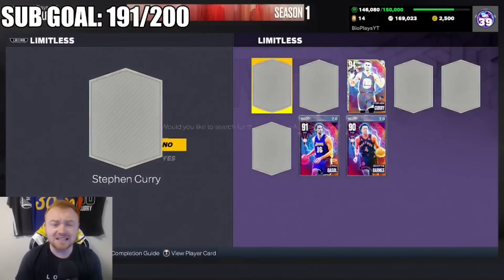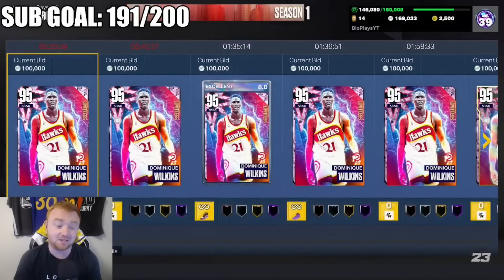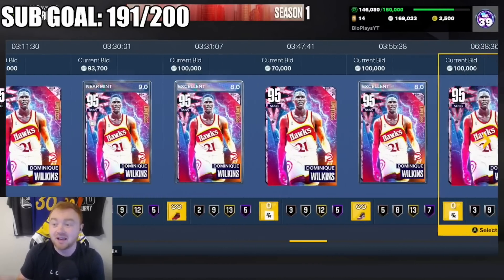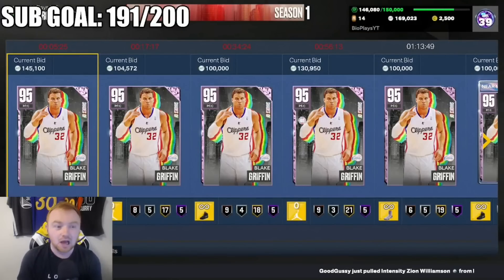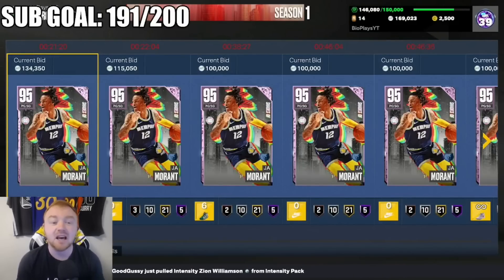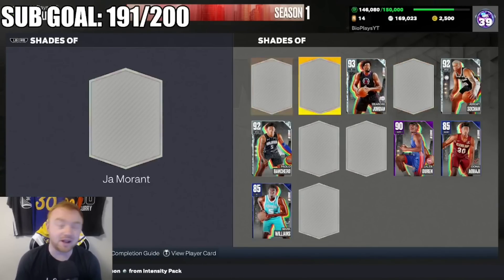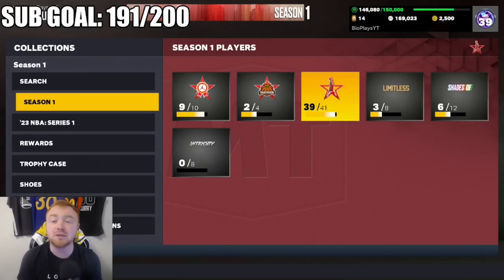Pink Diamond Steph is going for 300K right now with 16 minutes left, and has been selling consistently for over 400,000 MT — which is absurd. Dominique Wilkins is going for over 100K, Blake Griffin around 145K, and Ja Morant at 134K and still going up. I'm here to tell you guys: don't waste your MT on these cards. There are so many times I've faced somebody with a budget team who was 10 times better than somebody with a god squad — and that could be you.